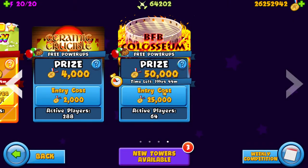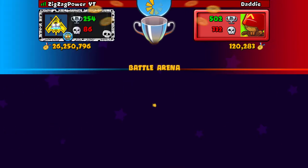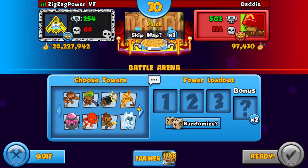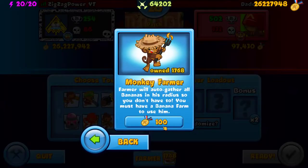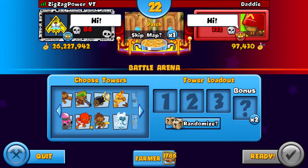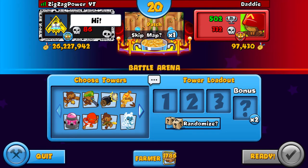Hey guys, what's going on? It's your boy here, Zigzag Power. Today is BFB Coliseum, so let's just get into this. Our first opponent is Daddy 502 — he has wins but doesn't have the best record and not a lot of medallions, so we should be able to do this pretty good. Also, I bought a bunch of banana farmers, just so you guys know.